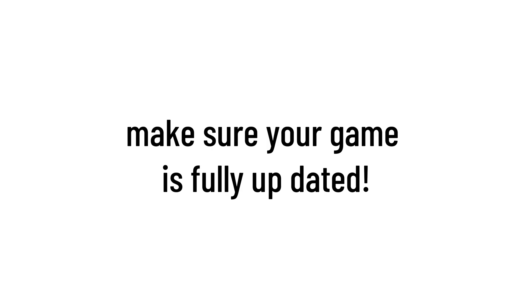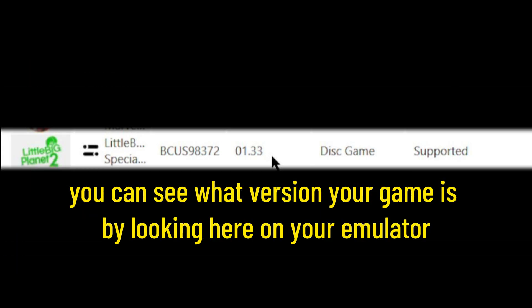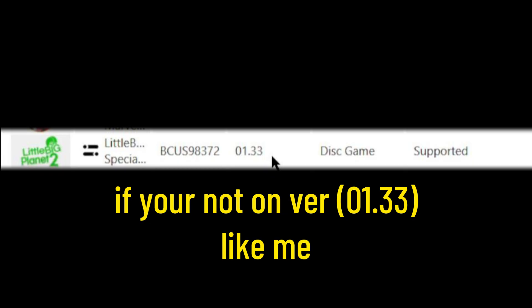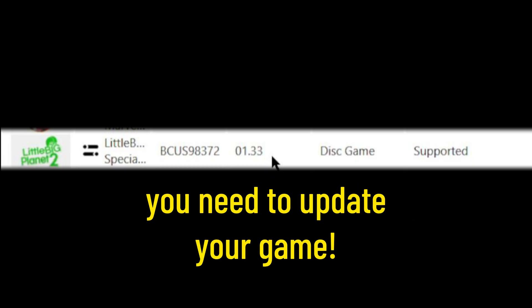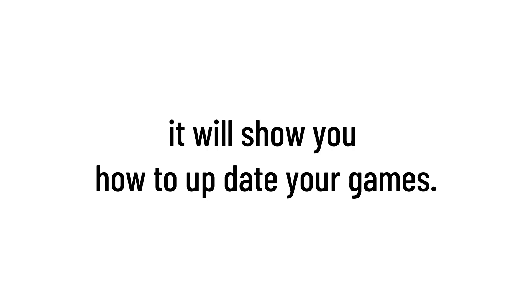Step 1. Make sure your game is fully updated. You can see what version your game is by looking here on your emulator. If you're not on version 1.33 like me, you need to update your game. If you don't, it will not work. If you don't know how, go to the description and click on the first link to watch the tutorial — it will show you how to update your games.